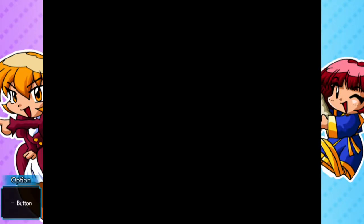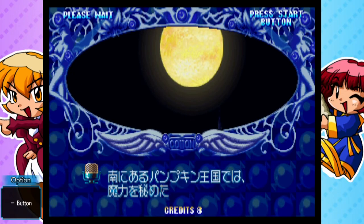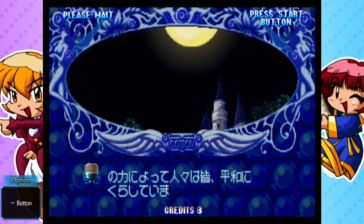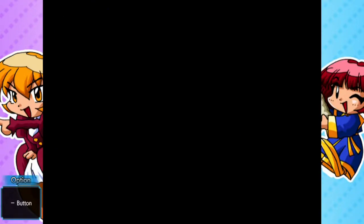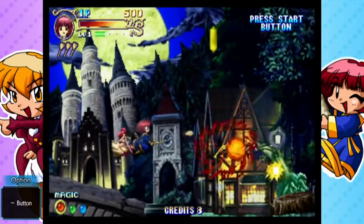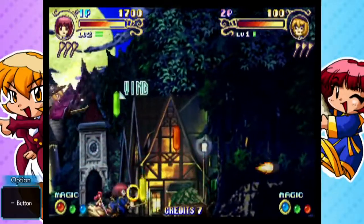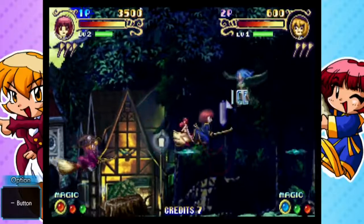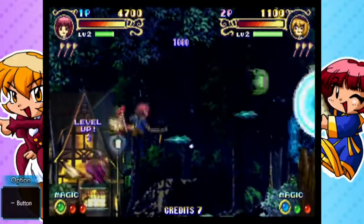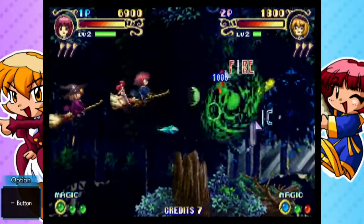Starting the game, we have a story segment reminiscent of other Cotton titles. Basically, Cotton's up to her usual trying to get Willows and saving Kingdoms in the process. We'll skip past that to get to the gameplay itself, where we start as the titular witch Cotton, accompanied by her usual pal Silk. It's also possible to play this game two-player, where the second player plays basically Cotton's rival, frenemy however you want to refer to them — Apley — and her companion, the animated witch's cap, Needle.